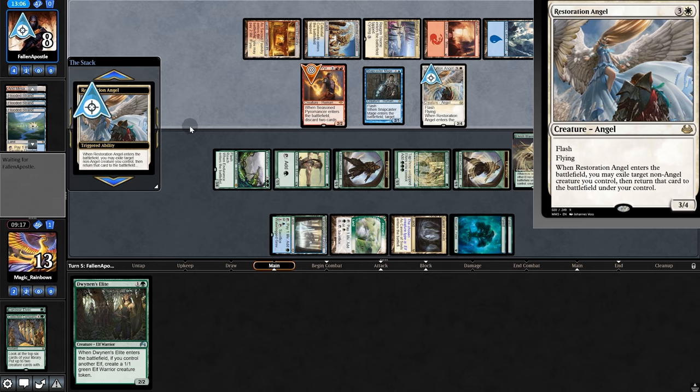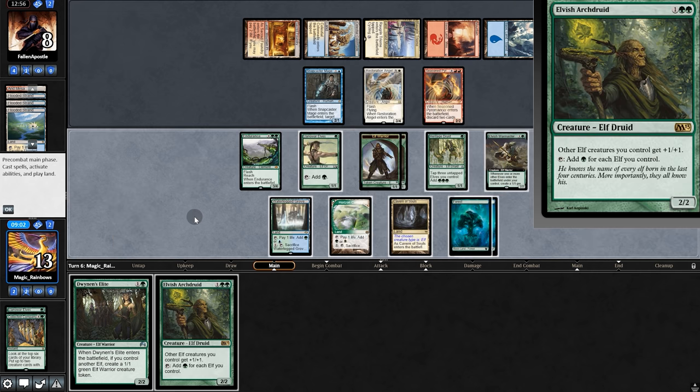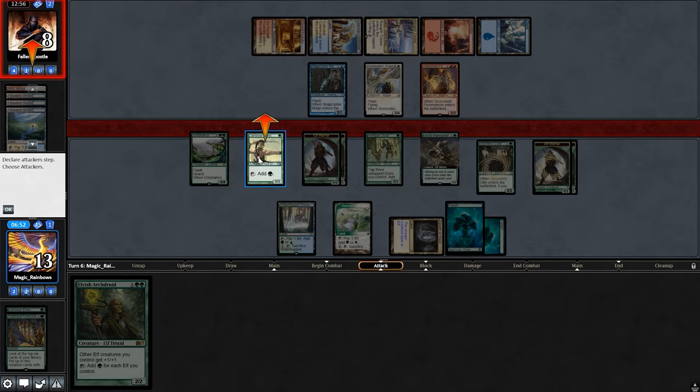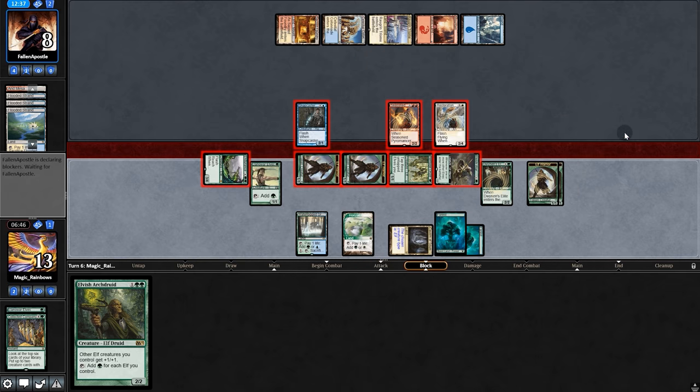Opponent plays a land. Restoration Angel flickering War Master — they'll draw two cards. This would be very interesting. Our best shot might be to bamboozle our opponent with War Master's Death Touch ability. Play Elite, get two tokens, and swing with everyone except Llanowar. They're forced to block here, and I don't think they realize we have the ability — or they have board wipe in hand.